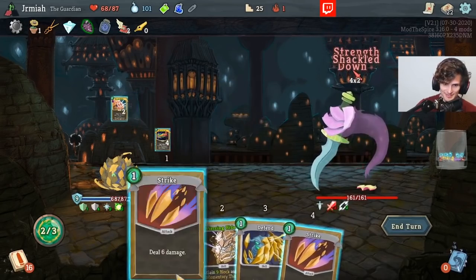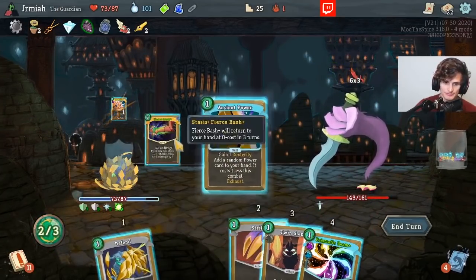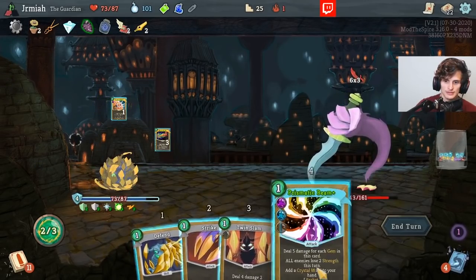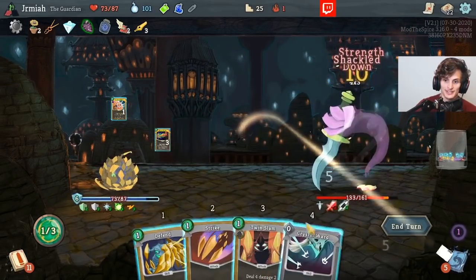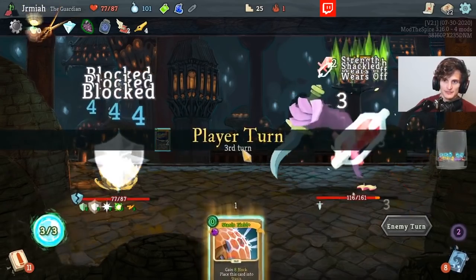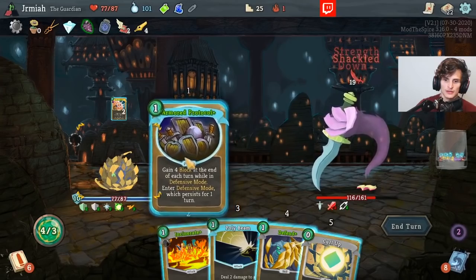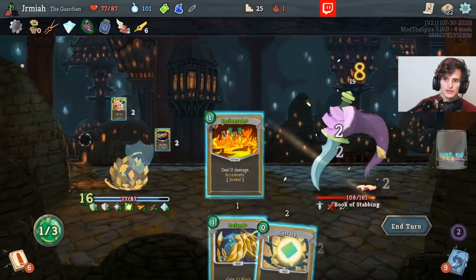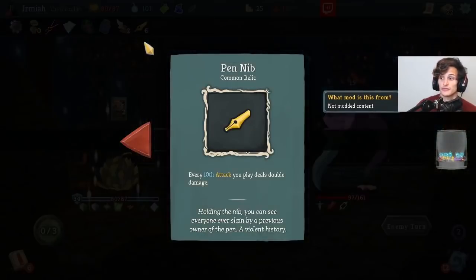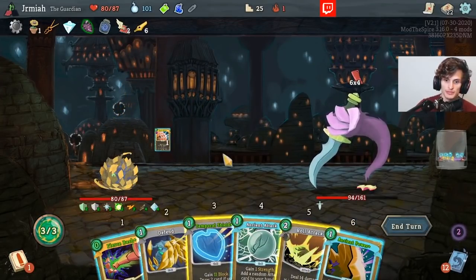Stasis Field is insane — minus 2 Strength yet again. This is a very powerful run. Very good block. We have Pendim now with Fierce Bash, so this goes very well for our offense. Our offense wants to be Fierce Bash, so we have to play around Pendim with that.